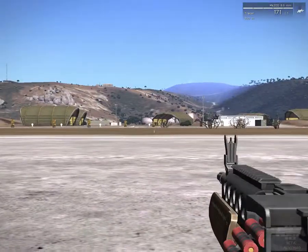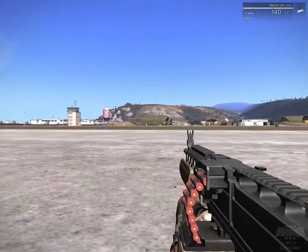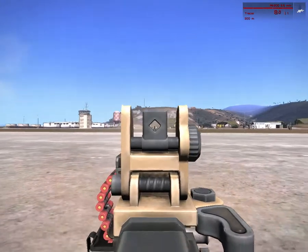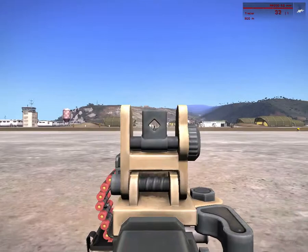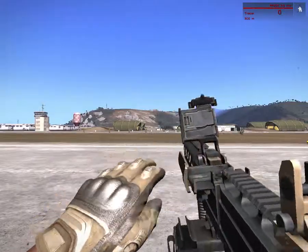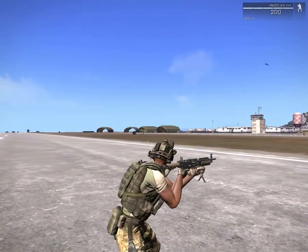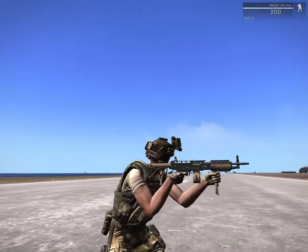Let's go prone. Now the Zephyr is more stable on the ground. Of all of them, I think the Zephyr is better — it's more stable than both of them, and it has a 150-round box.